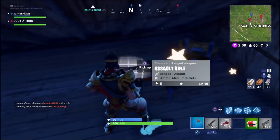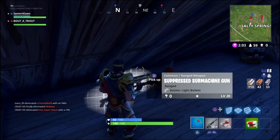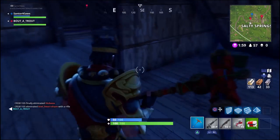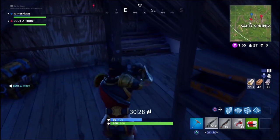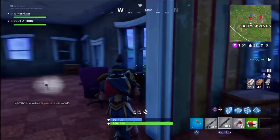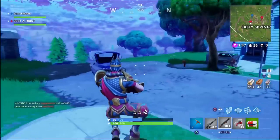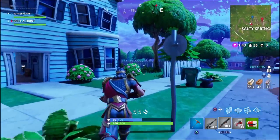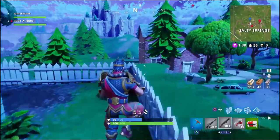We're not too stressed on sticking together, but we do run by each other as we're moving around. That way if we do happen to engage, we're right there on the side able to help. I'm just dropping the SMG and the pistol, picking up the shotgun, bandages, medkit, and an AR. I grab those ammo boxes where I can.